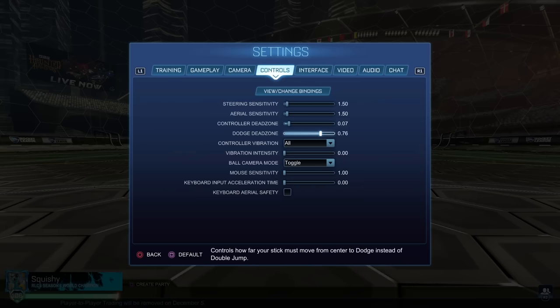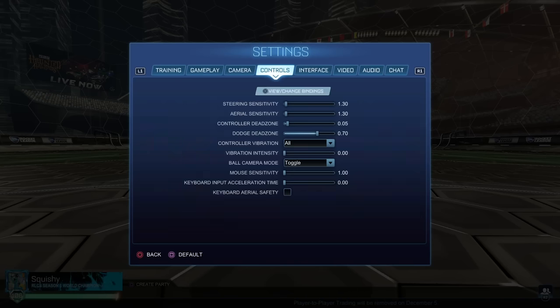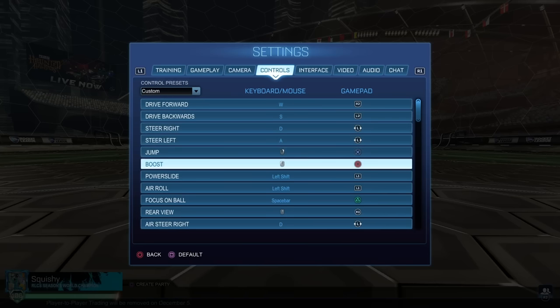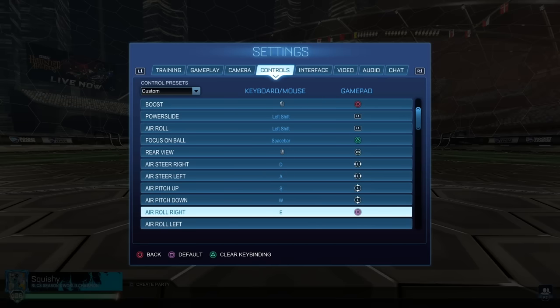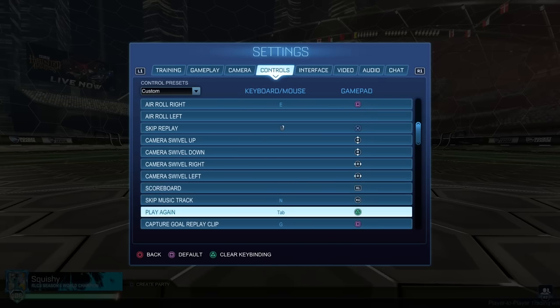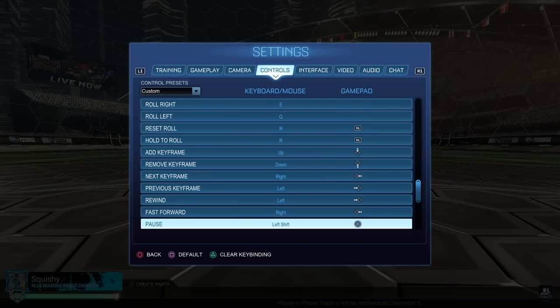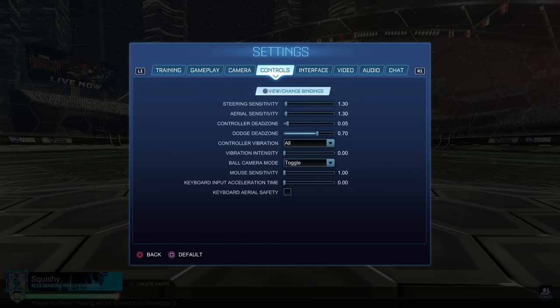I don't love the way 0.07 control dead zone feels, but that's just preference for him. It helps with a little bit of consistency with your sticks since some PS4 sticks can drift. For controls, I use everything default except power slide on L1 and default air roll on L1. Then I have air roll right on square, scoreboard moved to R1, and everything else is default. Whatever feels comfortable to your hands — you're going to be playing long periods of time, so make sure your layout feels very comfortable.